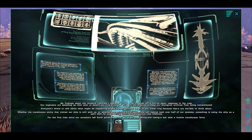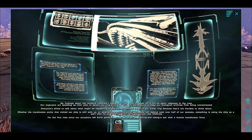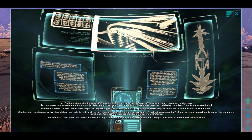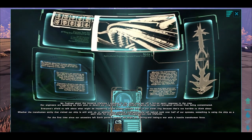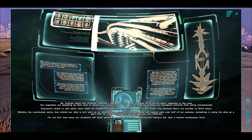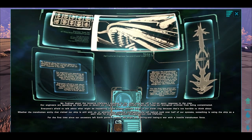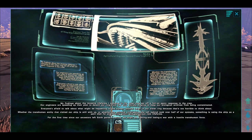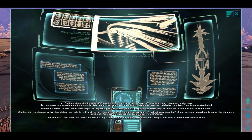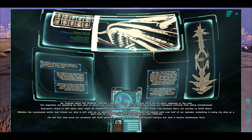My findings about the invasive lifeforms I sampled in the other rings set off a full-on panic response in the crew. Our engineers are speeding up their plan to detach our ring from the ship entirely, hoping to keep our biological archives from being contaminated. Everyone's afraid to talk about what might be happening to our human colonist cargo in our sister ring, because that's too horrible to think about. Whether the transhuman entity that visited our ship is still with us, or whether the artificial intelligence she left behind took over half of our systems, something is using the ship as a petri dish for engineering exotic and dangerous new lifeforms. For the first time since our ancestors left Earth parsecs behind, we might be fighting a losing war with a hostile transhuman force.